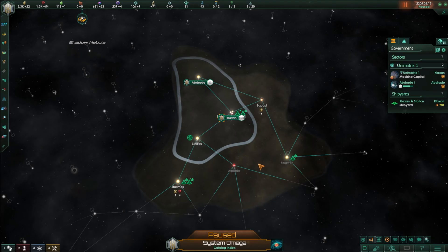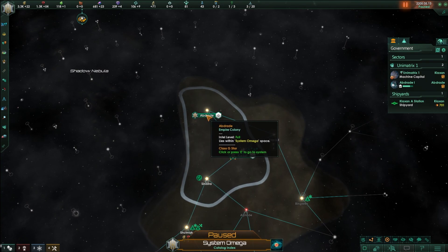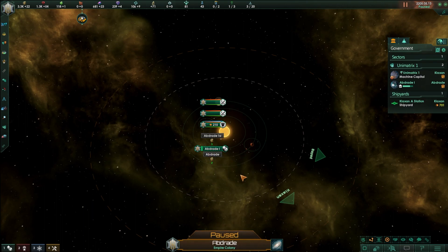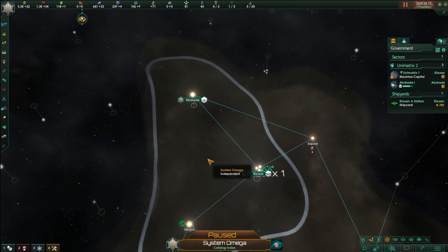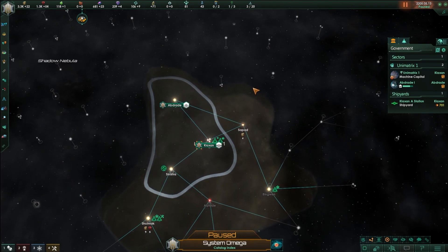Hello, YouTube! Welcome to another episode of Stellaris here in the Fugitive Theater. We're picking up right where we left off last time. We finished an invasion of a pre-FTL civilization on Adbrade 1 — a planet identified as a possible colonization target, only to find a living civilization in their renaissance period. We marched in, took over the planet, and are now well on our way to completely assimilating the population into our cybernetic hive mind, adding to our cyborg races.